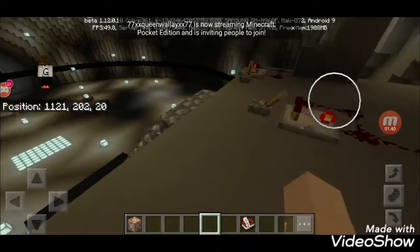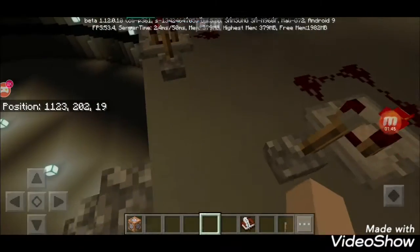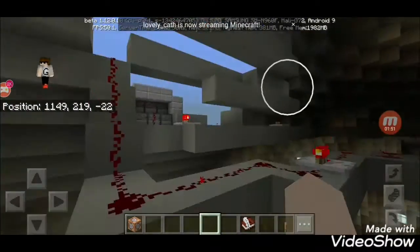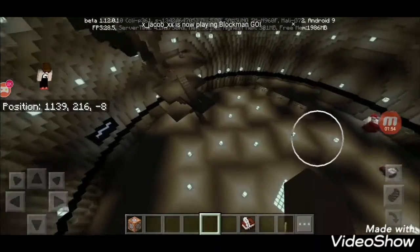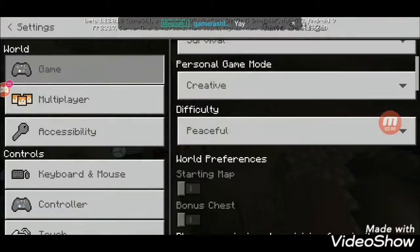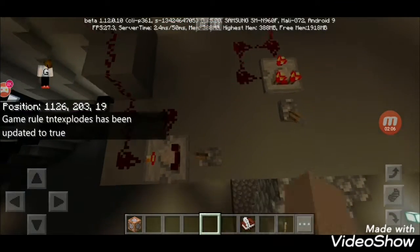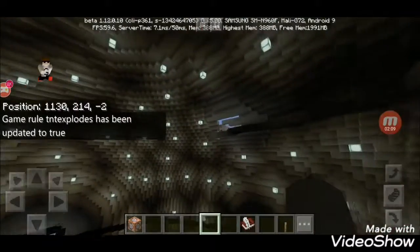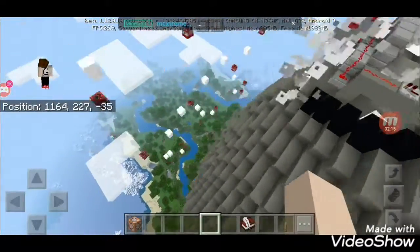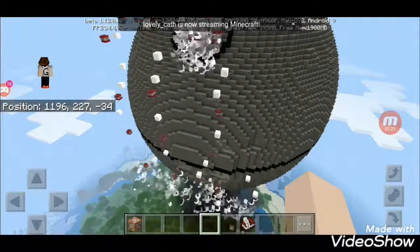Up here is where we're going to launch the cannon. First things first, you need to activate this one, and then this one — because if you activate that one first, things would blow up like crazy. So first you open this, then this, because if you open that one first things will go wrong.